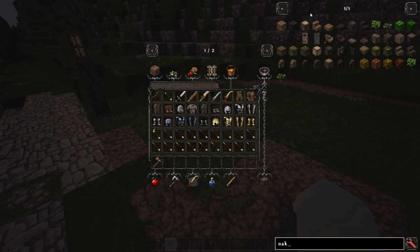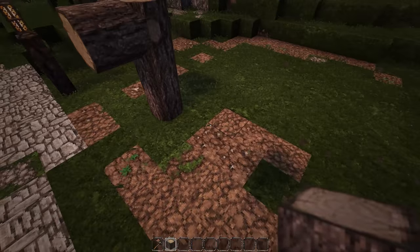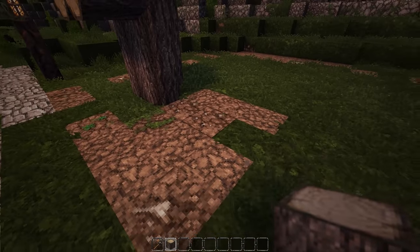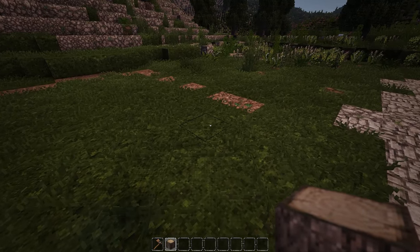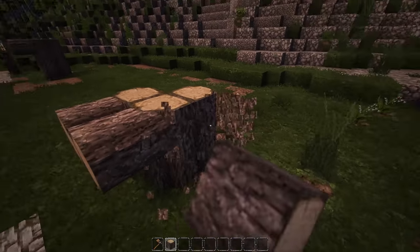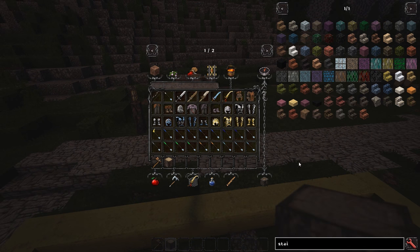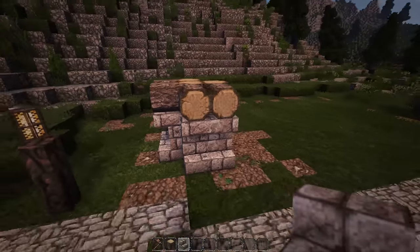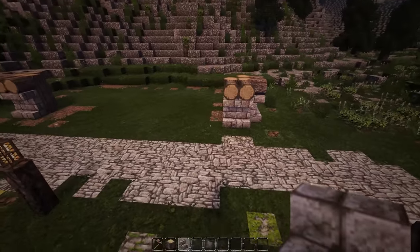Let's grab ourselves some oak logs and I think we'll start right about here. We're just going to bring them up and over like that, and we'll make a little L shape. We're going to count out 15 blocks across. Here is where our other pillar is going to go. Now let's grab some stairs — I think we'll use stone brick stairs for this. Since this is a military building, it's going to be a little bit thicker, a little bit bigger, and a little bit sturdier.